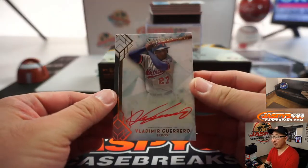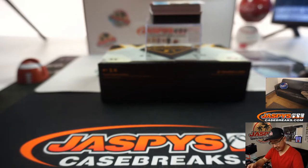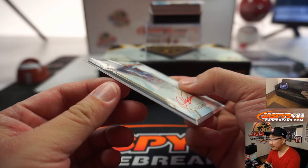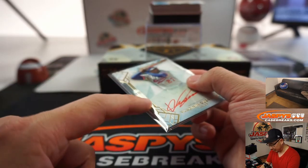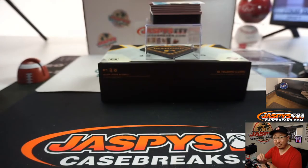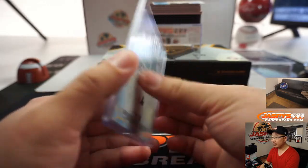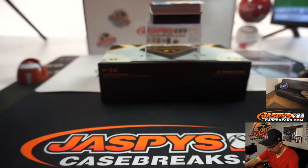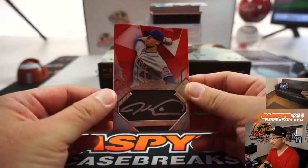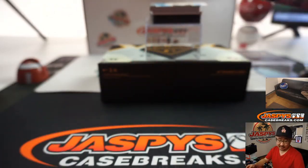Wow, we've got Vlad Guerrero Sr., red ink autograph, two out of 25. The design this year is great — there's a bit of that Supreme influence with the cutouts and the extra layer underneath. Remember Supreme Baseball? We've done a lot of that on this site. We've got a train whistle hit: four out of five, Jacob DeGrom, nice silver ink autograph.